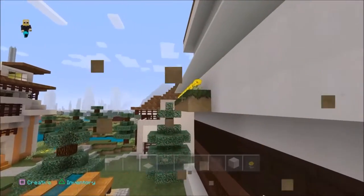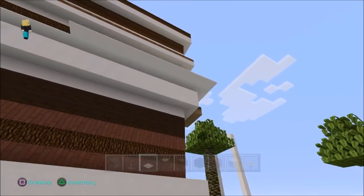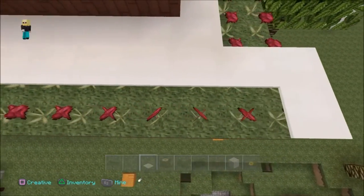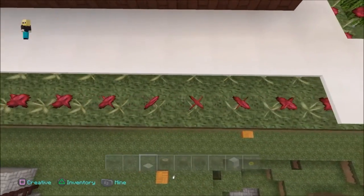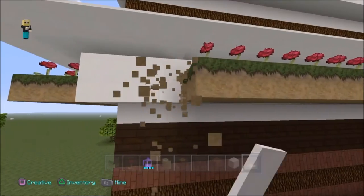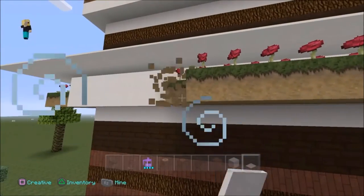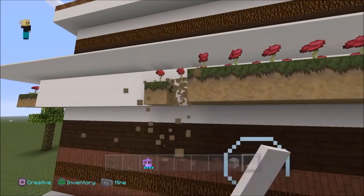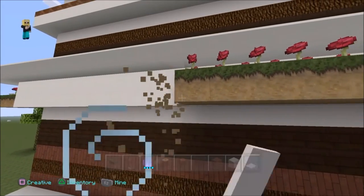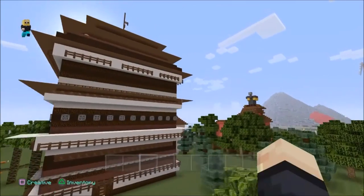Looks like we're nearly done, guys. All we need to do is make sure I do the same thing on every section, so there will be five different parts to this roof — just like this. Now, just like on the previous video where you learn how to keep carpet in the air — you can check that out if you wish — the easiest way is this indeed. There we go.